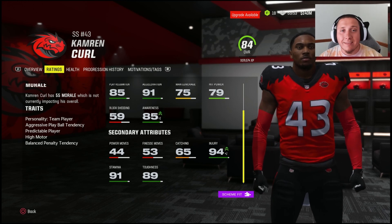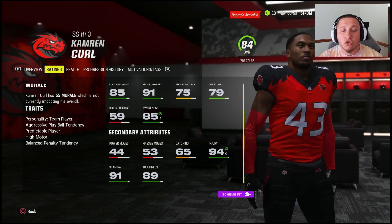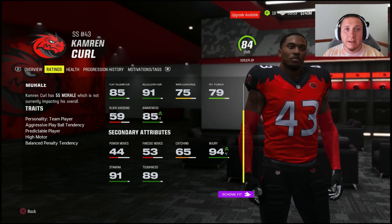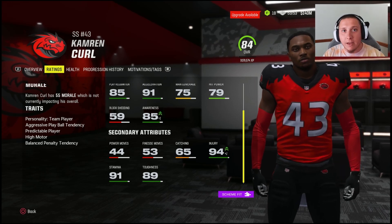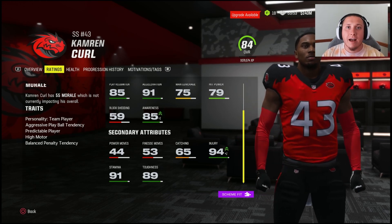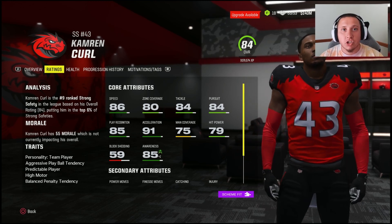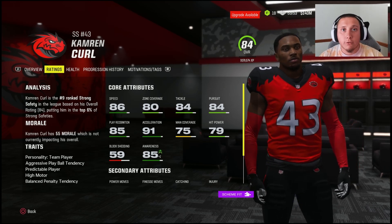Jumping is one I specifically want to highlight — it's incredibly important for all safeties and defensive backs, yet it is often overlooked. It's actually not even shown on a strong safety's player card. There is a baseline of 85 in Madden: if a player has 85 or better jumping they'll start triggering certain animations to contest passes and go up for interceptions. Ideally you want 90-plus jumping, and moving up in increments of five is a great way to think about it, since the difference between 85 and 88 isn't really visible but 85 to 90 you will see a difference.